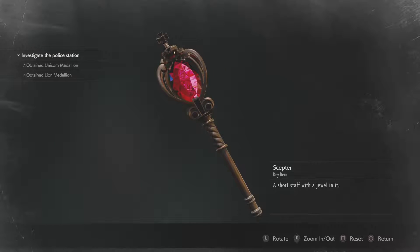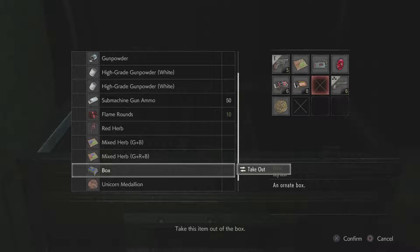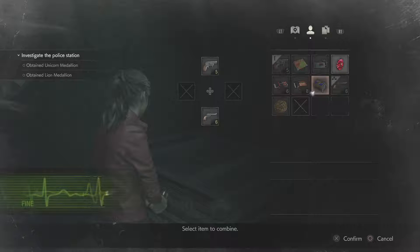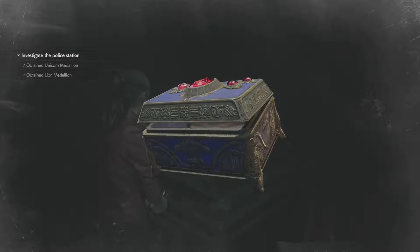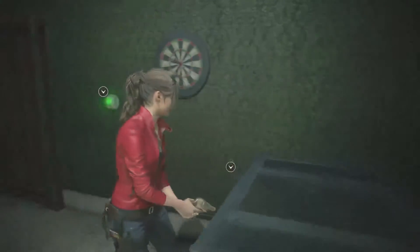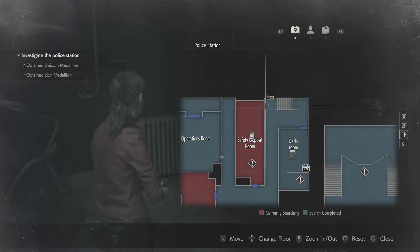All right, let's examine this. Of course — a staff with a jewel in it. Open it up, get the jewel. I feel like Claire is dealing with the Tyrant a lot more than Leon did — I've been running into the Tyrant all over the place. Examine it first — look how pretty this box is. There seems to be something inside. Combine it... we get the Stars badge! Definitely want that. So we went to the wrong office, but we accomplished what we wanted. We can go get that other weapon.